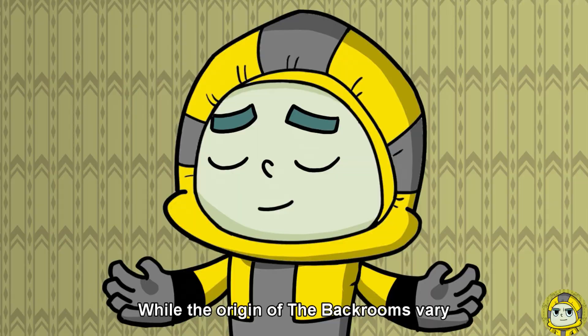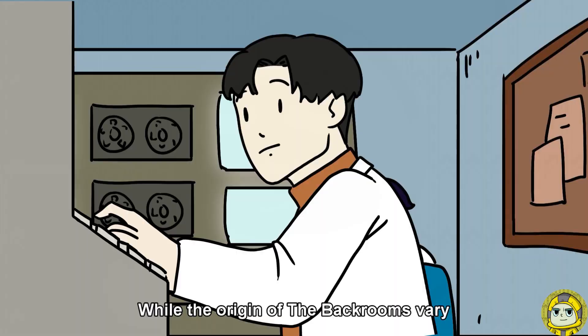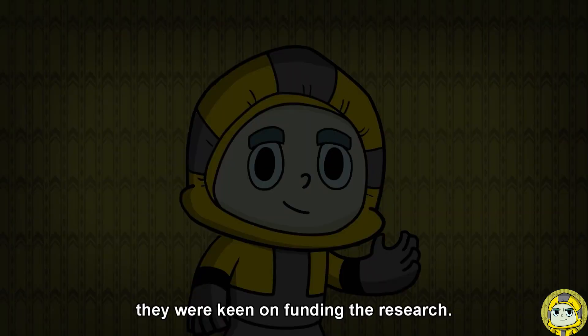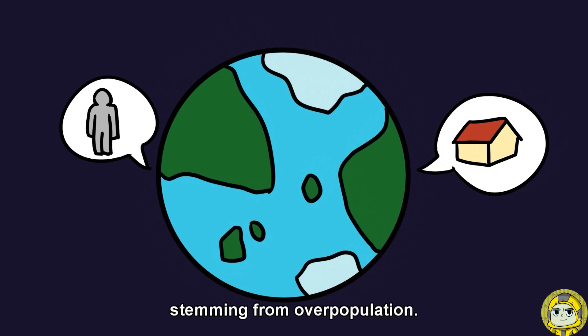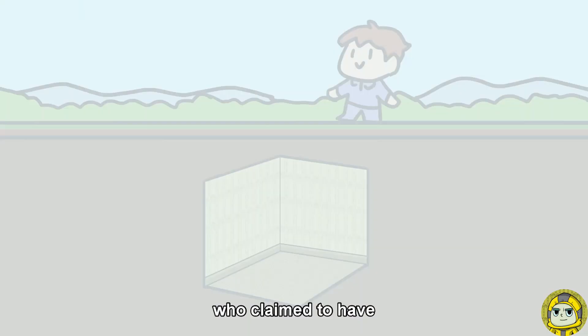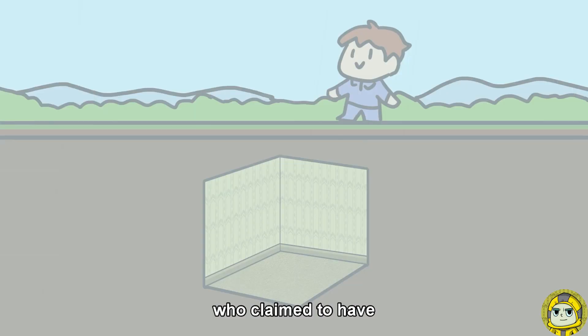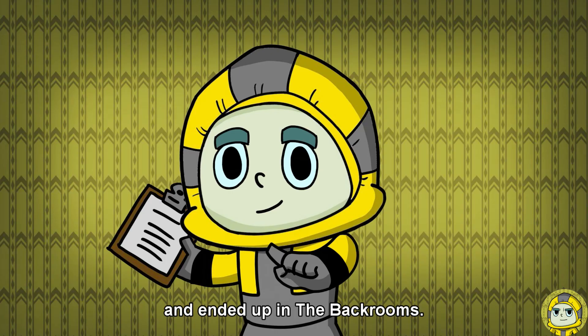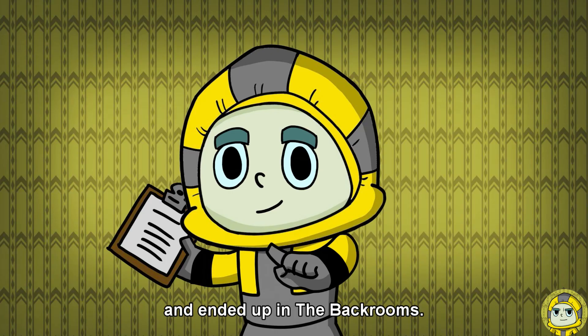So, how did it all begin? While the origin of the back rooms varies, it is commonly believed that the dimension was discovered during an experiment conducted in 1987, codenamed Project Gaia. When the government of the United States caught wind of the experiment, they were keen on funding the research, believing that the back rooms was the solution to future storage and shelter problems stemming from overpopulation. However, one day they discovered a man who claimed to have fallen through the ground while jogging and ended up in the back rooms. The man suffered from inexplicable amnesia and injuries consistent with claw marks. The project was then promptly put on hold.